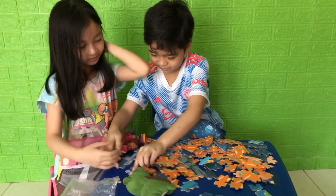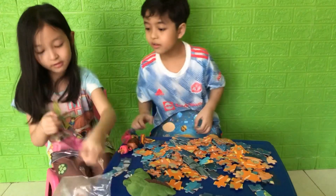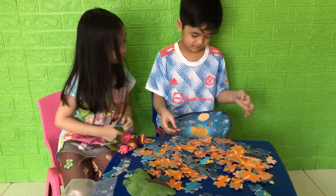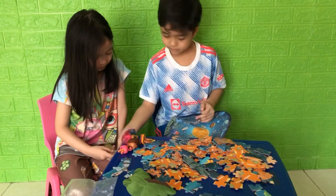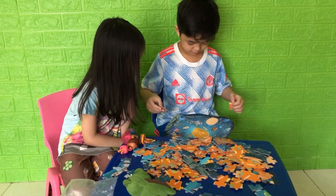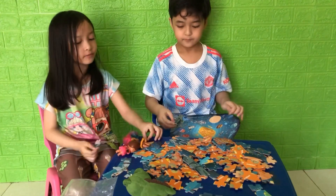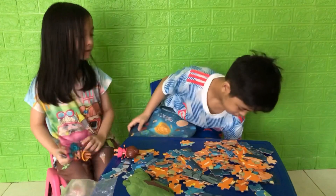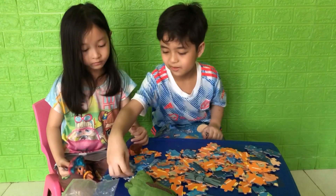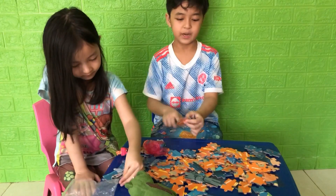We're finding the pieces of him. We found his leg. A rocket piece — why is this a rocket piece? This rocket is over here. There's two rockets. There's too many puzzle pieces. We should put them over here. I found a piece — where did you put that thing? Well, at least we found the guy. Where did you put the rocket? I don't know. I just found the rocket piece.